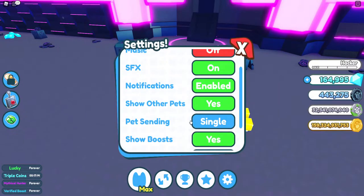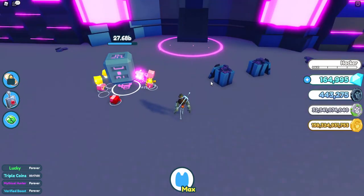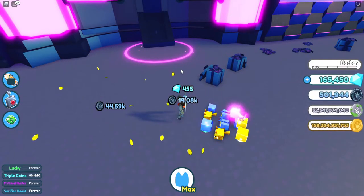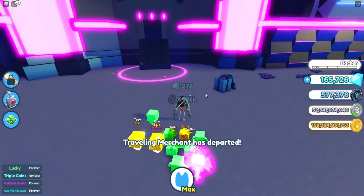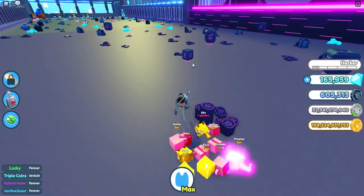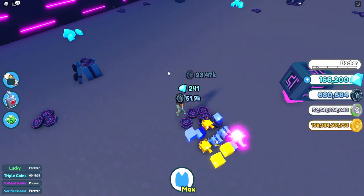What you need to do is go to your settings and change the pet sending setting to 'all', so instead of having to hold left click, you can just click and send all the pets at the same time. Now when we click on a present, it gives us a lot more. Here's a chest example at 50k, and here's a present — that's a bonus right there, giving us about 70 grand. Without a bonus it gives about 24,000 to 26,000. Here's another bonus — another 70 grand right there.